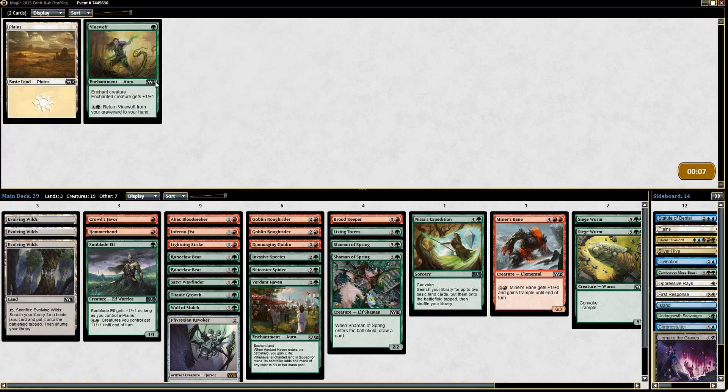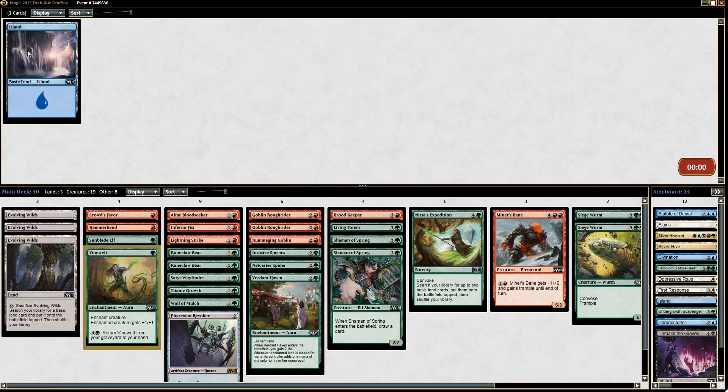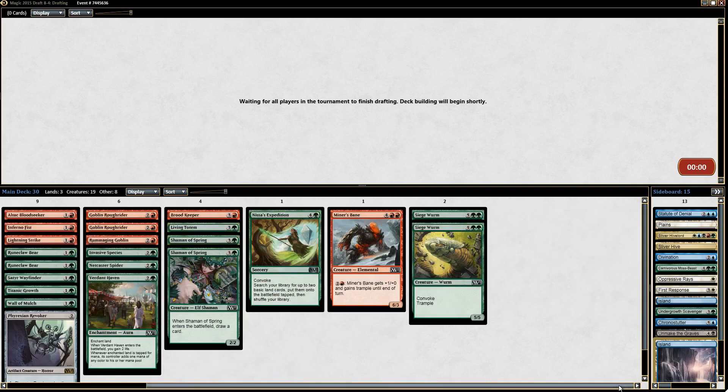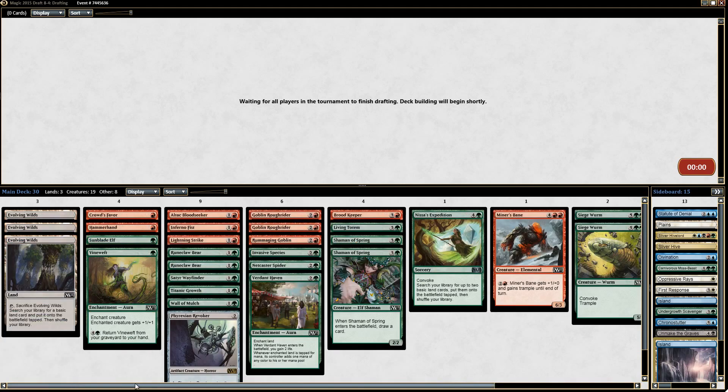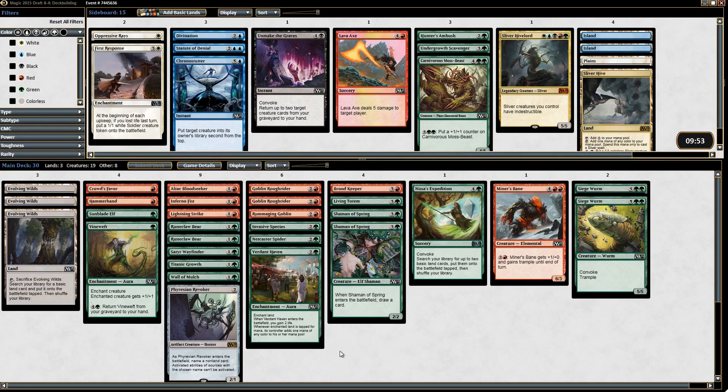Stutter, Unmake the Graves, and we got the Vine Weft anyway — sure. So we can totally cast Sliver Hive Lord. I don't know if there's any incentive to do so, but we could. We can also splash for Divination. Sliver Hive Lord is a sweet card — we've got Verdant Haven, this expedition, triple Evolving Wilds, and a Sliver Hive. It's probably not worth it though.